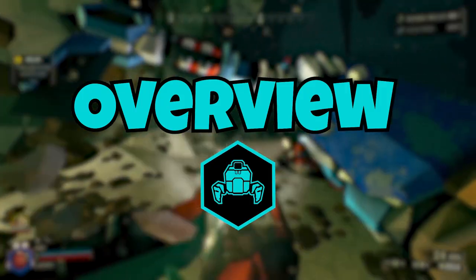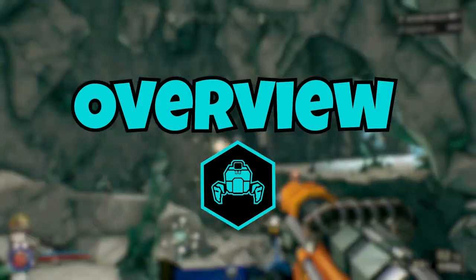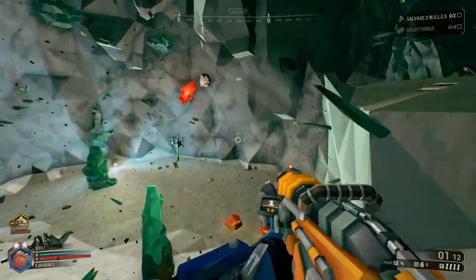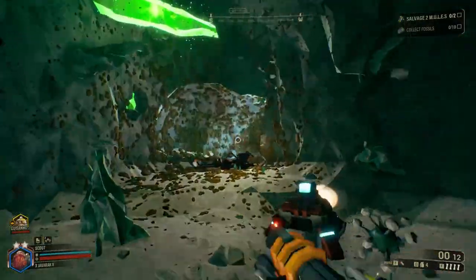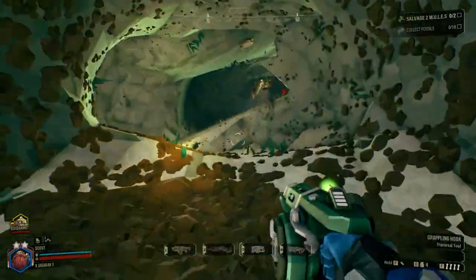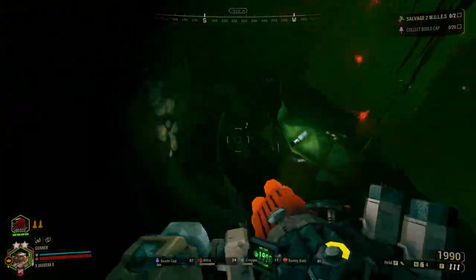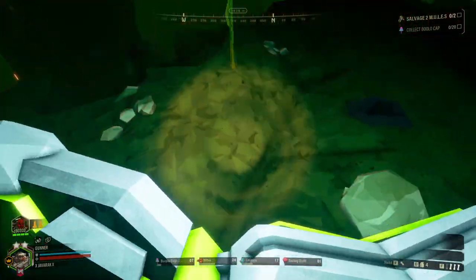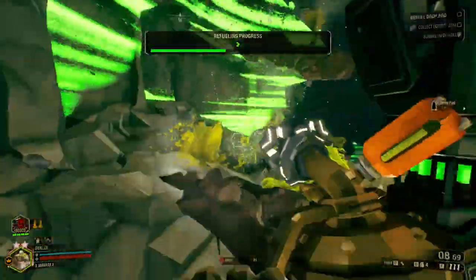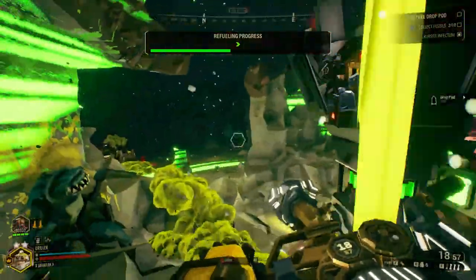This is a salvage mission. A previous crew lost their mini mules, their drop pod, and their lives in this cave. These missions are very interesting and unique, and they have several steps that need to be completed. The main goal of a salvage operation is to repair and recover the equipment of a failed mining team that was lost before they could be extracted. Don't worry about what happened to them though — I'm sure they just had an accident and there is definitely not something big and dangerous down here that got them.